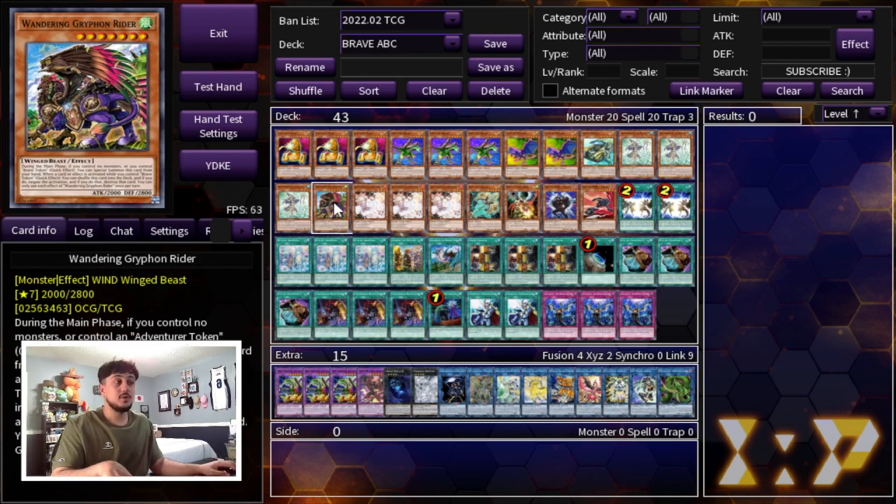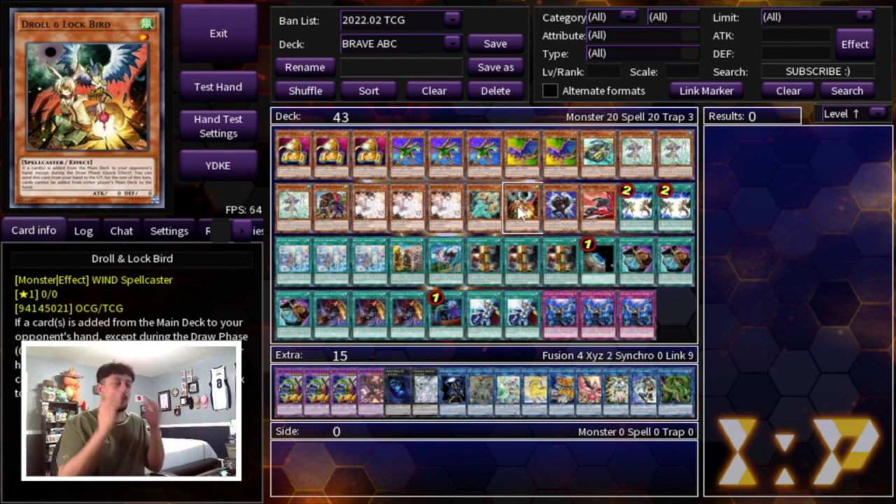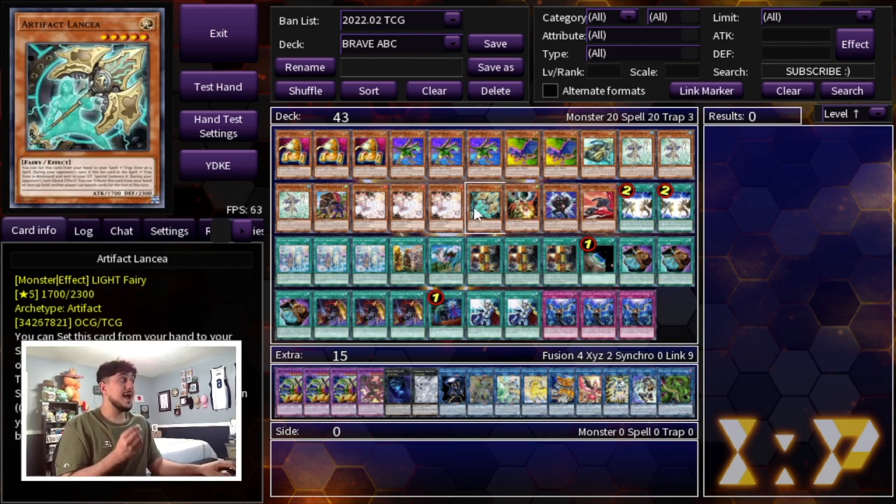Even if your opponent doesn't have a hand trap, you're just putting up an extra negate with your Buster anyway, so this is very powerful. Then we're playing triple Ash, one Lancia, and one Drule. You guys might be thinking — what are these ratios? Let me explain. I actually have a very good explanation for why I'm playing one Lancia and one Drule.